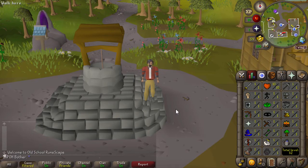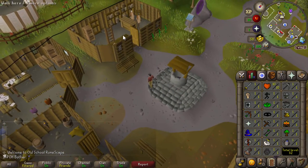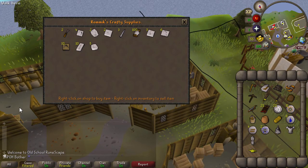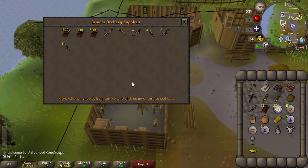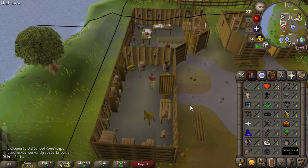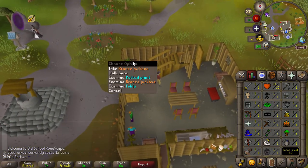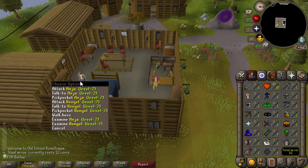There's actually a lot of things that are really good here for a new account. First, the town has a general store with the basic stuff, as well as an NPC to note items, which is pretty much like a bank for an Ultimate Iron Man. There's the crafting store which has all the molds as well as a needle and thread, which is very nice. There's the range shop, some rats to train on, and a range shop with arrows and bows. It doesn't have the lower tier arrows so they'll be a bit costly, but it is a good way to train range that you usually don't have access to at the start of a chunk-locked account. We have the Witch's Potion quest here, and in this house we have a Bronze Pickaxe spawn, and then upstairs we have a Bronze Scimitar spawn with two pickpockable NPCs.